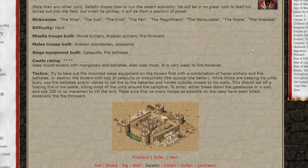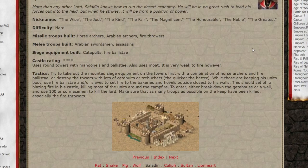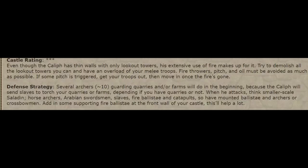Now let's see Saladin. So it basically says kill the mangonels and ballistas, and while you're on that, burn down his castle with fire ballistas or slaves. Nice strategy there too. The main defense of Saladin's castle are the mangonels and ballistas, and the guide does point that out really well.